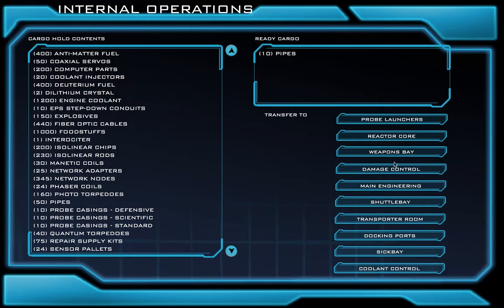Now let's say that the security officers also tell us that they need 2 more explosives. So we'll click Explosives. It looks like I accidentally clicked Explosives 3 times instead of 2. To take a part away, just go ahead and click on it one more time over here in the ready cargo. When we do this, we see that the explosives go back down to 2.